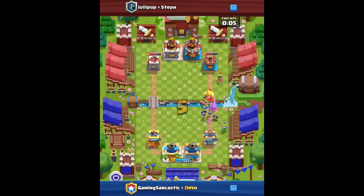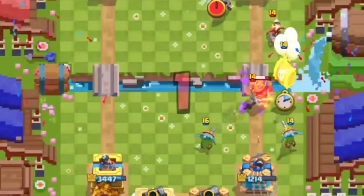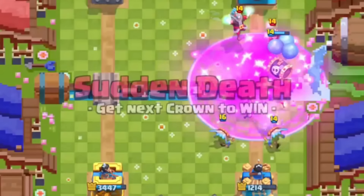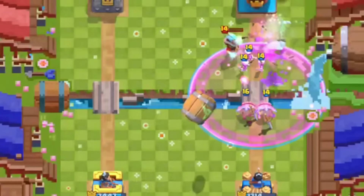This next one kicks off right as we're going into overtime. Two Dark Goblins on the right side stop this bridge spam, take out the Evo Knight, and the Skelly Barrel goes in with the Rage Spell to try to get onto that back line, take out the E-Wizard, take out everything there. The Goblin Barrel does go in, the Log comes out, but that's not going to be enough to stop our boys from taking down that Princess Tower.